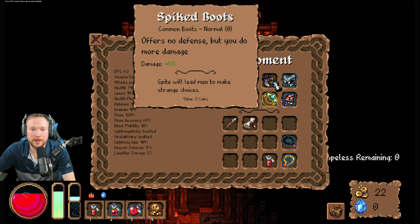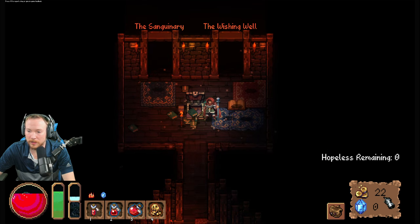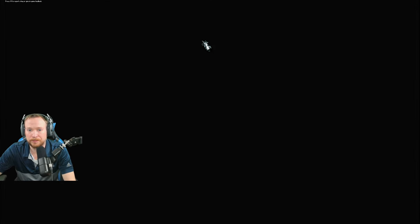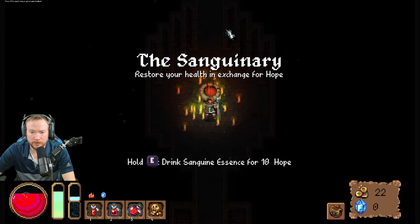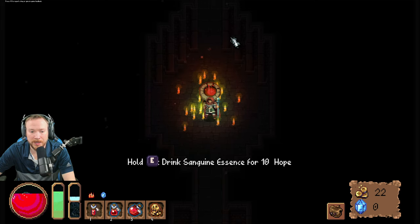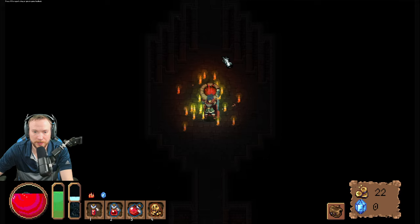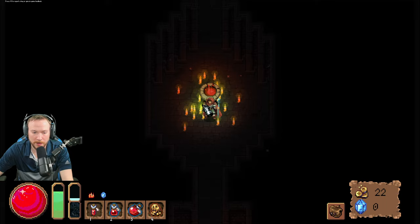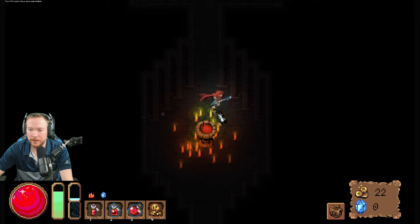Oh, I didn't have the boots. Yeah, I like that wishing well — I feel like I don't have anything to offer, it'll be like gold or something. I'm gonna go to the sanguinary. I'm gonna learn these eventually. Oh no — drink sanguine essence for... oh, I feel like this is gonna be bad like health damage. I did this before I think in the last one. I'd rather have had the hope than the health.